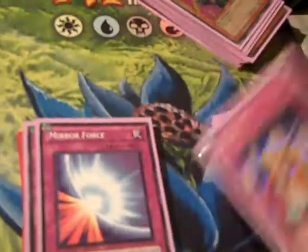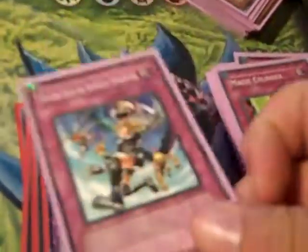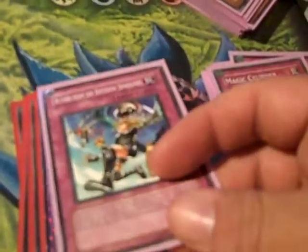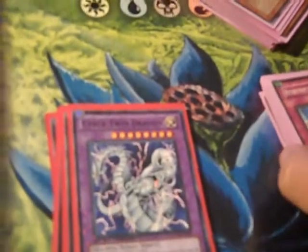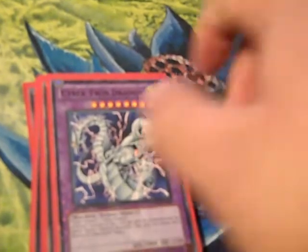Traps: you run 2 Discords — it's an anti-Synchro card. Mirror Force, Call of the Haunted, 1 Cylinder. And Return from the Different Dimension. This is for when you use Overload Fusion — you keep this in your hand until you play Overload. That way, if your Chimeratech gets hit by Mirror Force or anything like that, you have this to rely on the next turn.